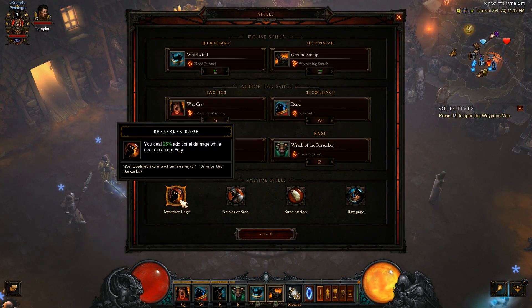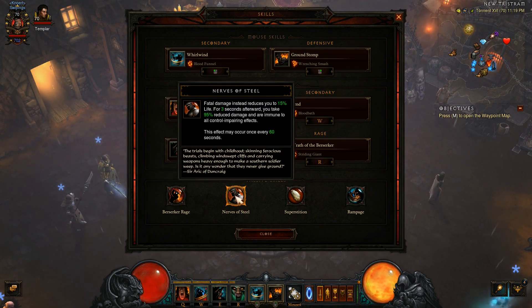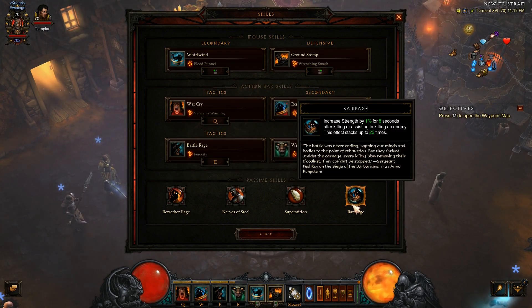Talking about skills — I have Berserker Rage because I am always at full Fury. I have Nerves of Steel just to be extra safe. Superstition for more defense. And I have Rampage — I will be killing a lot of enemies so my strength will be 25% higher.